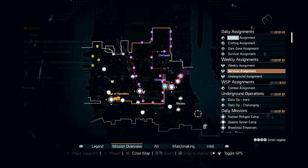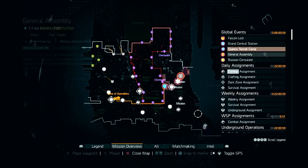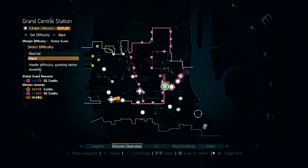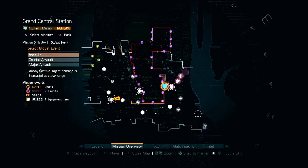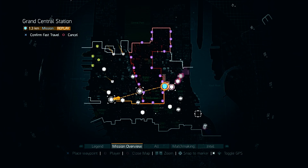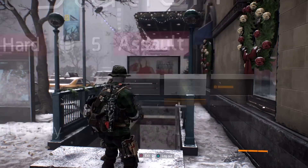I did this on Grand Central Station in October so I'm just going to stick with it - it's probably an easier mission. Just set it up, set it to hard as that's one of the conditions, and put it on assault. You don't need it on crucial or major.